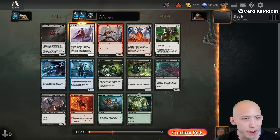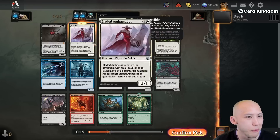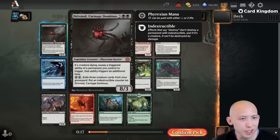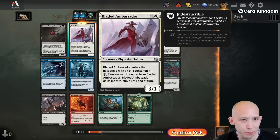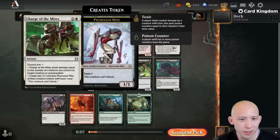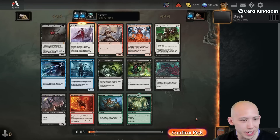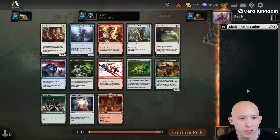This is going to be best of one. We are player drafting again — it is ranked. Maybe I shouldn't be playing ranked; I'm like rank 20 right now. We opened a Drivnod, the Carnage Dominus. I don't like this one — I think this is the weaker end of the Dominus creatures. I'm just going to take the Bladed Ambassador here, pick one, pack one. Ambassador just looks like the best card here by a large amount. Comes down early, really annoying. Just a solid one for sure.